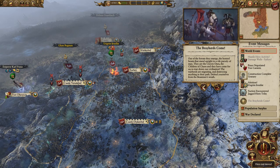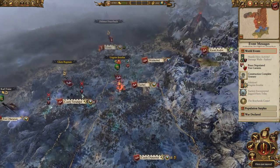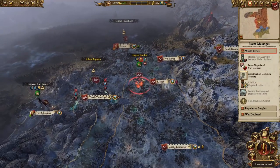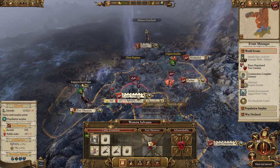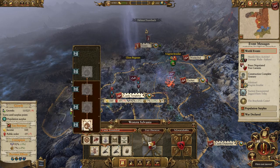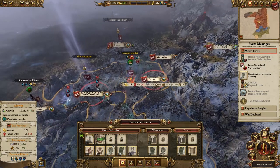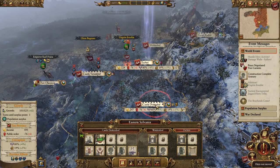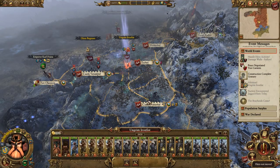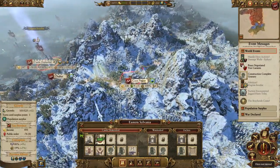Damage walls was a failure. The Prey Herds are coming - where are they? Quite far away, in Kislevite lands, so we won't worry about that just yet. However, we will worry about our income, so let's build that and build this for public order, because public order around here is going to be rubbish for quite a while. We'll get Ungrim into Castle Drakenhoff and have a look at what we can build.